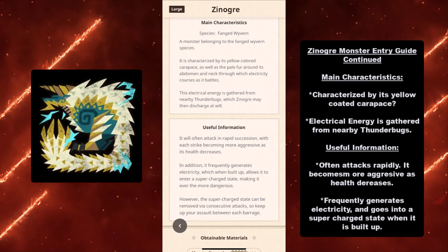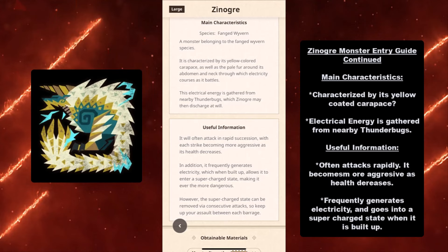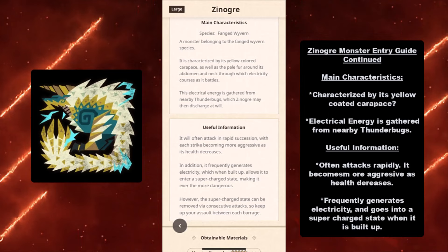Here are Xenogres's main characteristics: it is characterized by its yellow-coated carapace. Its electrical energy is gathered from nearby Thunderbugs. It often attacks rapidly and becomes more aggressive as health decreases. It frequently generates electricity and goes into a supercharged state when built up — so basically, this thing goes Super Saiyan.